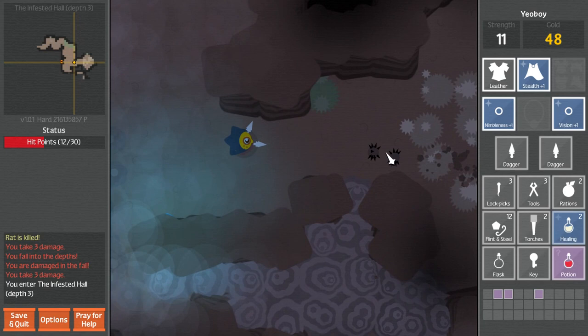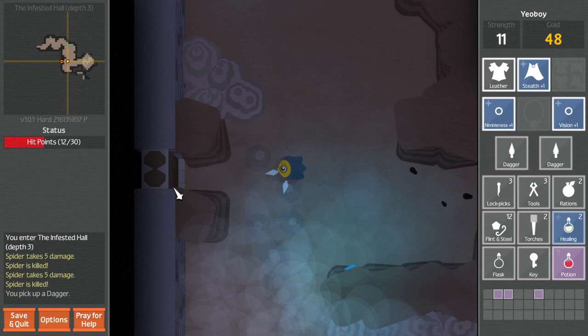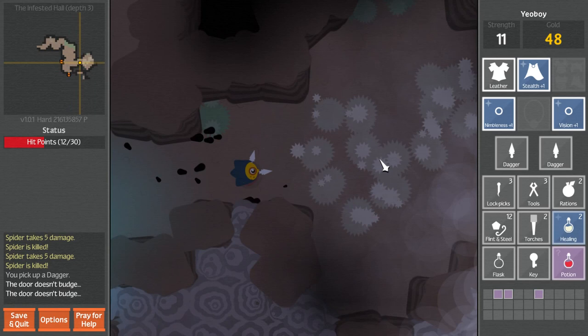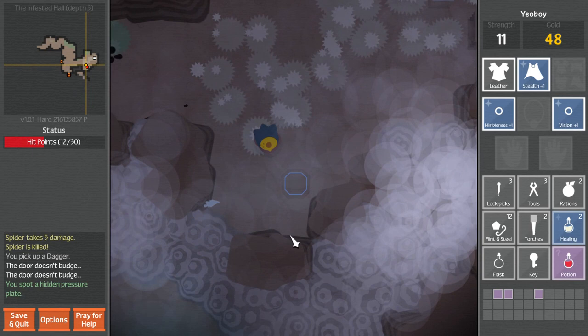Oh, no rats anymore - I think we may have gotten past that. Spiders again. I realized last time you can probably dig these things with the shovel - I wasn't really trying it. That's barred. Where are we supposed to go? Whoa, what's all this smoke? I spotted a trap. How do I disarm traps? Not like that.